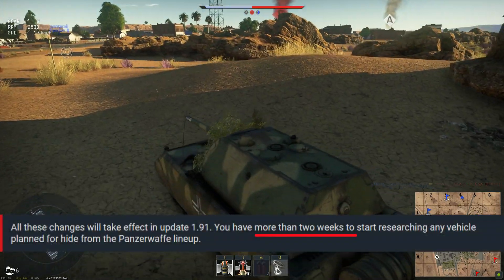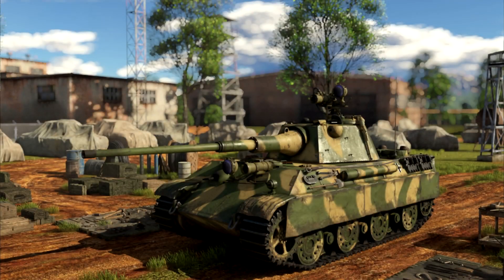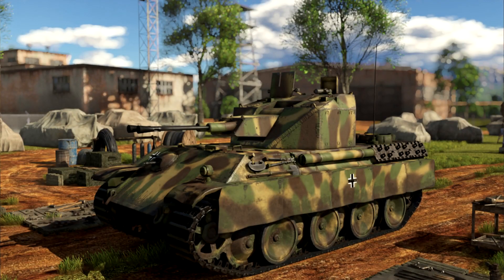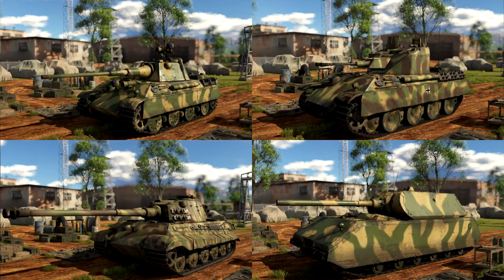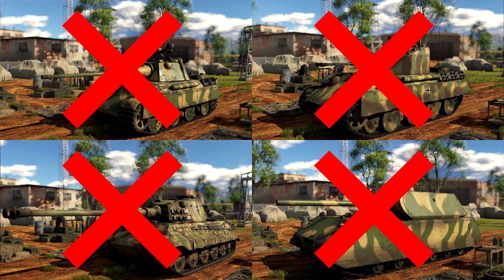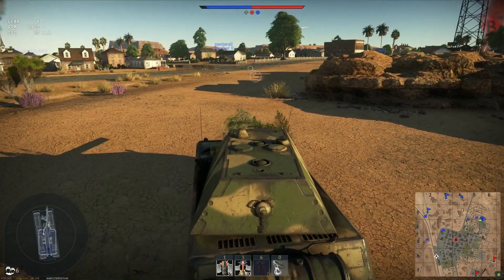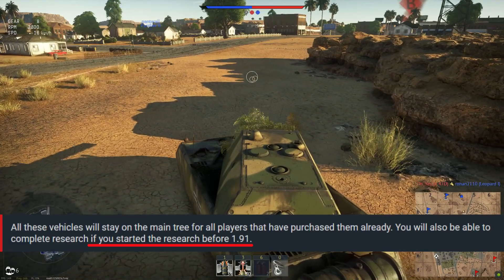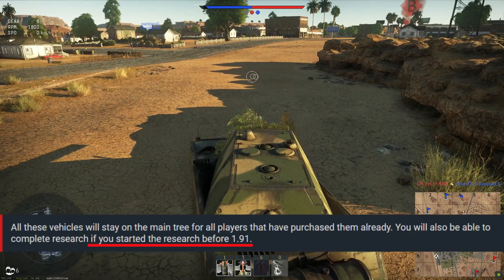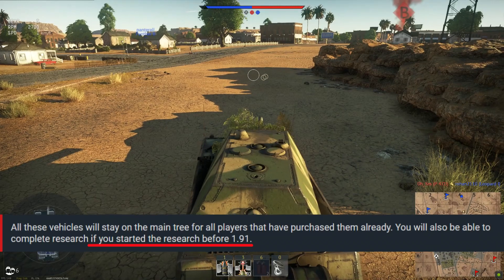In an undisclosed period of time, longer than two weeks, the Panther 2, the Flakpanzer 341 Kulain, the Tiger 2 105, and the Maus are going to be hidden from the German tree, meaning that people who do not already have them will not be able to get them. However, if you've only started researching them, you will still be able to keep them, which is different than how they usually do hidden vehicles where you have to have bought the vehicle outright.